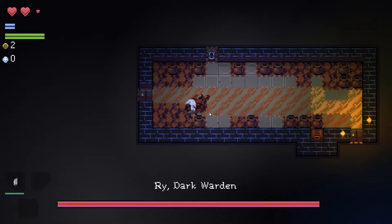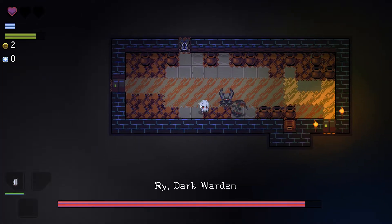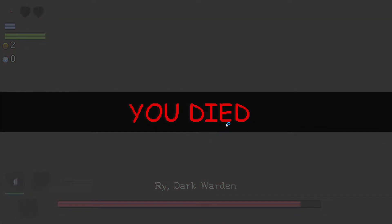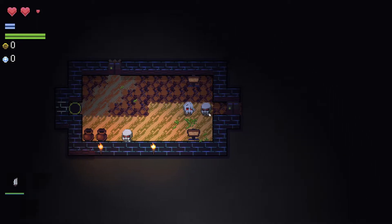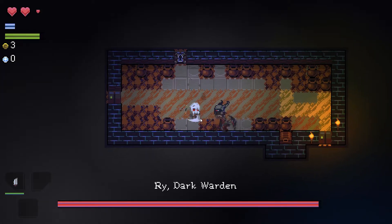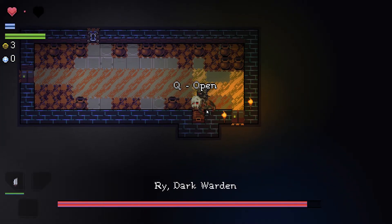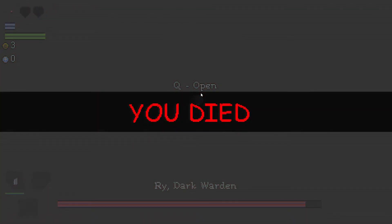A boss already? Pretty sure we're supposed to die here. Look at that roll. Maybe we're not supposed to die. I'm dead. You died — nice. Please don't make me fight him again. Is he still there? Oh my God. We're supposed to fight him on my first try. Maybe we can throw it at him. I died. This is a bit tough for the first level, isn't it?